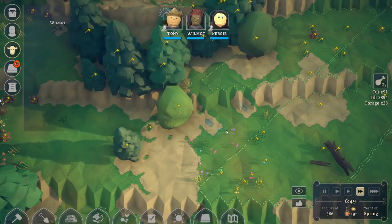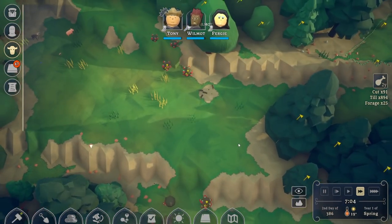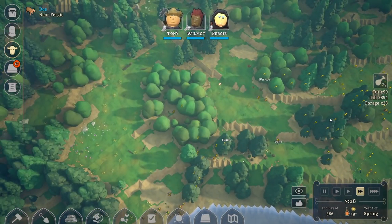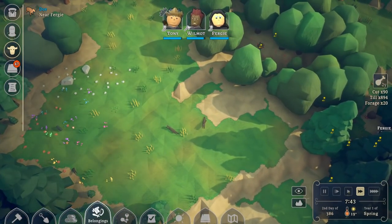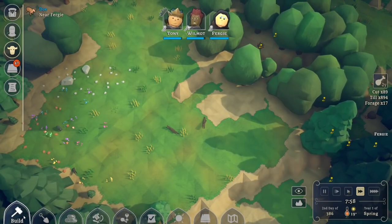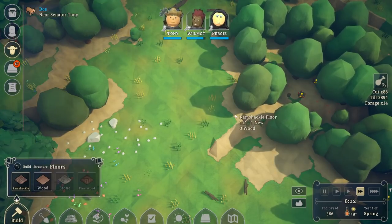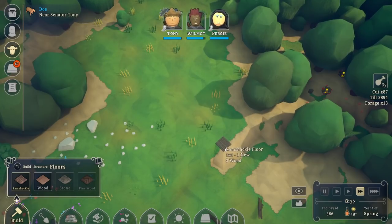We have lots of stuff for our people to do — I probably scheduled a bit too much. I want to find a good spot for housing. Maybe this is good — a bit far from the farms, but they just have to till and plant it. Let's start building some stuff with the new ramshackle structures. They are much cheaper than the previous structures. We want to do four by long.